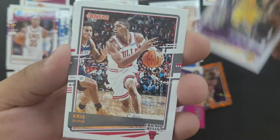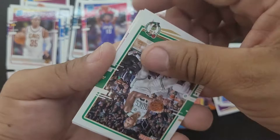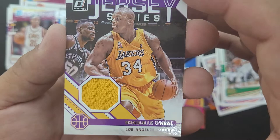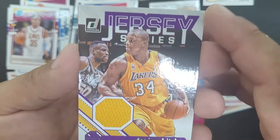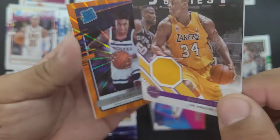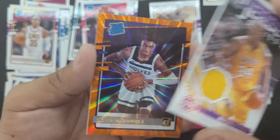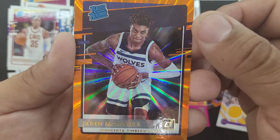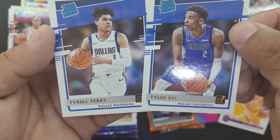Kentavious Caldwell-Pope, Chris Dunn, Nerlens Noel, Grant Williams, Shaq — and I think this is going to be our mem. Alright, look at that! Shaq! Jersey Series. Heck yeah. Let's see what it says in the back — game worn used materials, guaranteed. Dang, I like it. Shaq, awesome. And then we got a Jaden McDaniels rated rookie parallel, Tyler Bey, and Tyrell Terry.